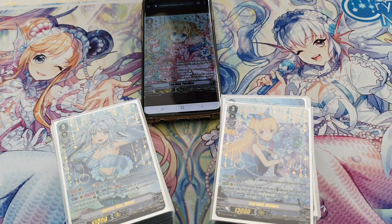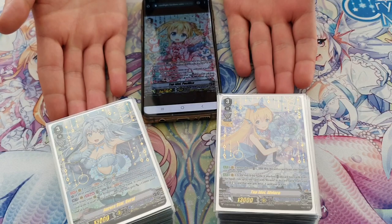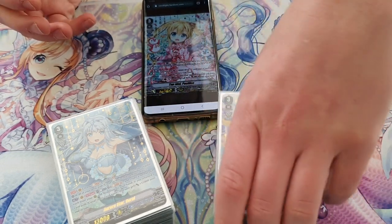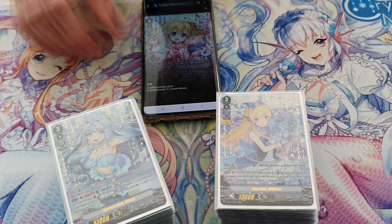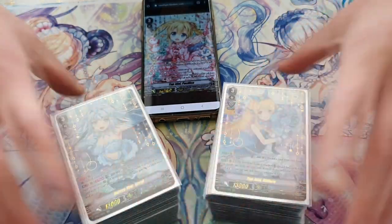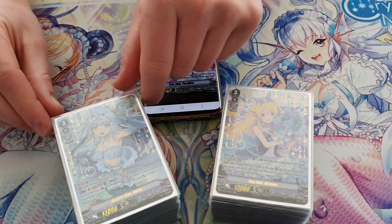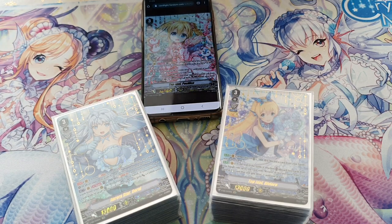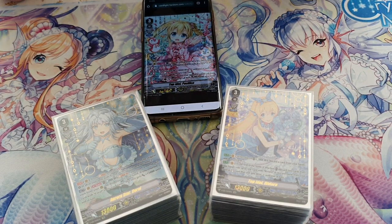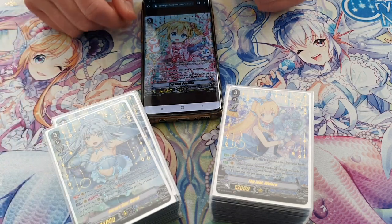We will do Coral today. If you're interested in the deck profile on Pacifica or Revere, those will also be on our channel — check the links below. Pacifica is coming soon, and we will do two videos for her because we have two players on our team that play her: Critical Girl and Sparkles. One version will be a budget build and the other will be maxed out with more SVRs.